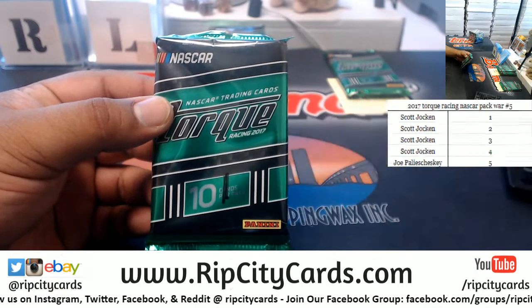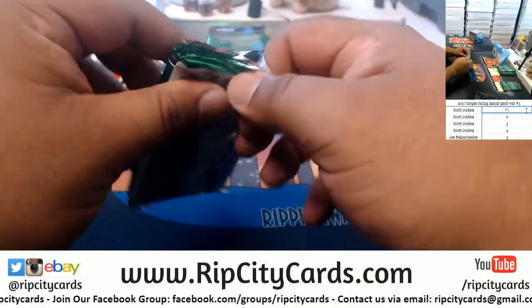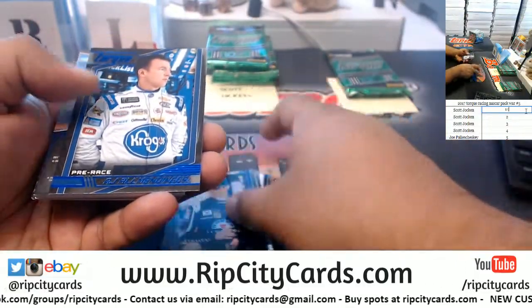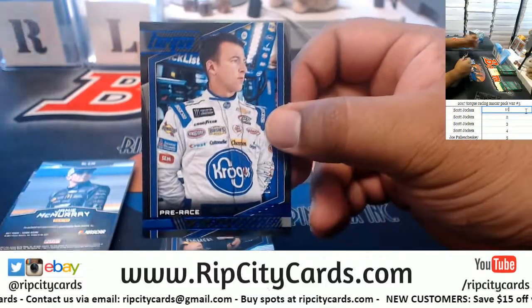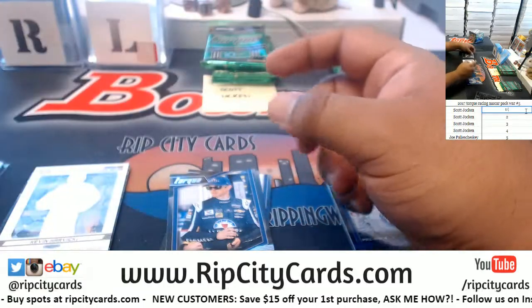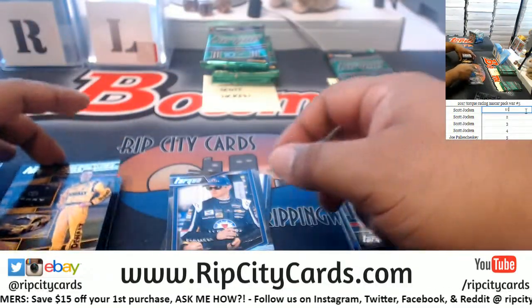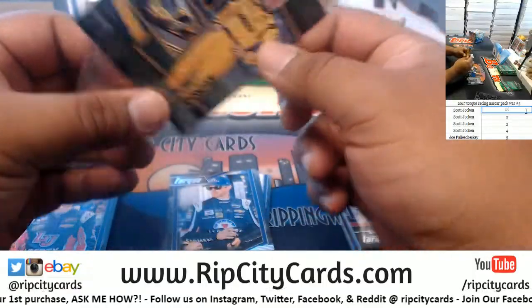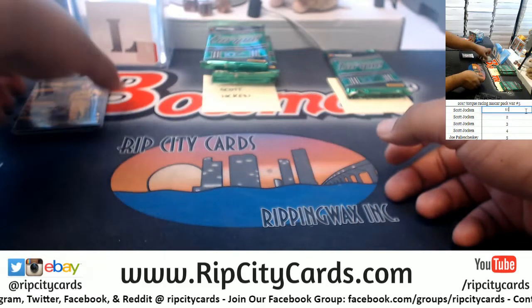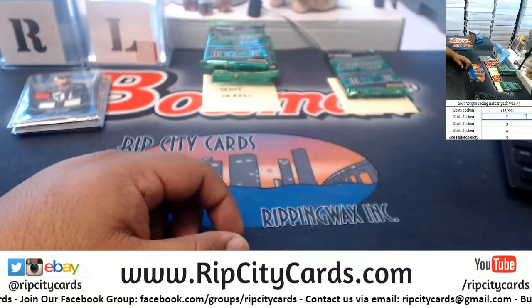Pack one — good luck Scott. We have 72 of 150, AJ Allmendinger. Jamie McMurray, five of 99, Quad Relic. Visions of Greatness, Kevin Harvick. And 189, Mack Henseth. So the lowest numbered card here would be the Relic, which is five of 99.